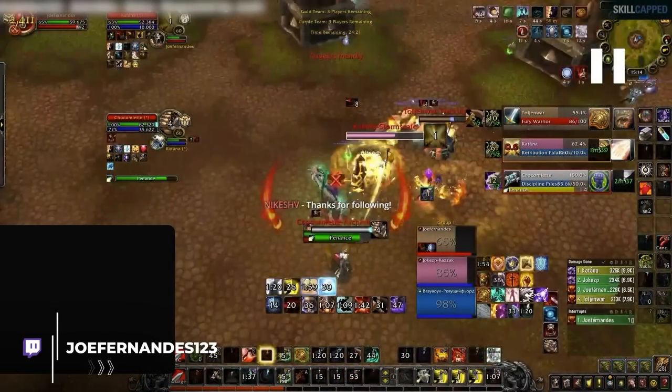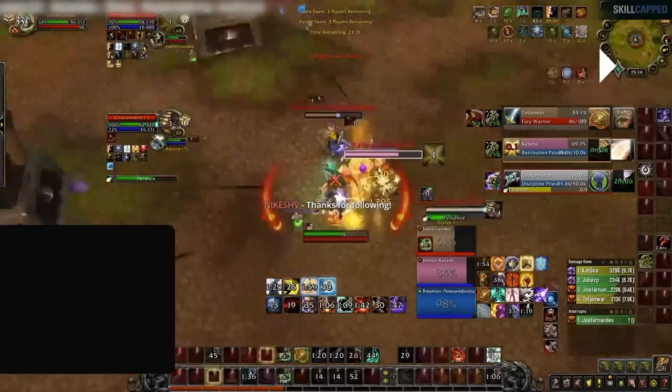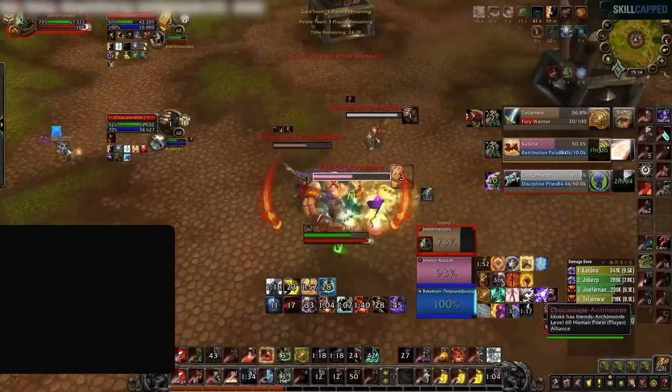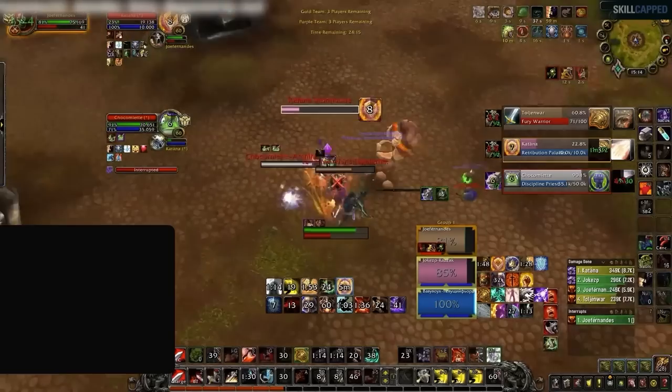Here's an example where Joe Fernandez is playing with two rival players in a mirror matchup, where he talks about the importance of interrupts. After the fear, the priest tries to cast — I get a pummel on his Shadow Mend, so it's just going to deny extra healing, make it difficult for him to keep his partner topped. And that's a big reason why we have more pressure than them in this game.